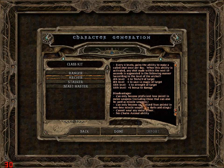Disadvantages: can only become proficient - one point - in melee weapons, which cancels out any penalties for using that weapon. Can only become specialized in non-bow missile weapons, so don't think about using darts and slings. Can't wear metal armor, and no charm animal ability that rangers typically get. I'm not too worried about metal armor because you can find decent cloth, leather, and another type of armor I don't want to spoil just yet.